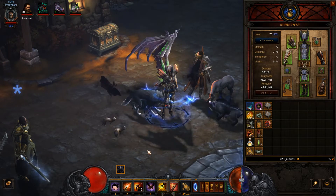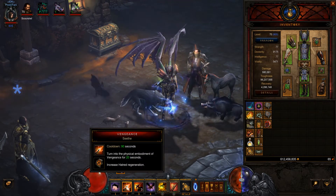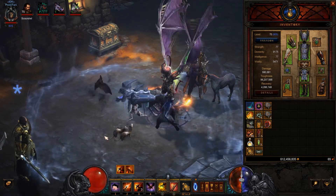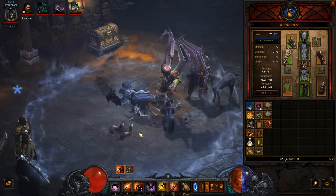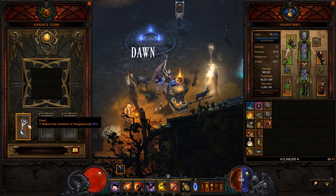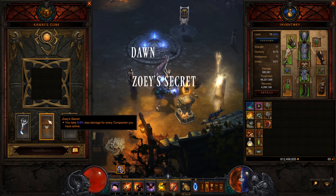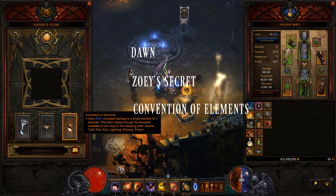Your main objective with this build is to have Vengeance up all the time, so you want your Cooldown Reduction to be over 36%, and you're going to want to spam your Sentry so any enemies within its bubble have their damage dealt reduced by 25%. For your Kanai's Cube: you want Dawn so you can keep Vengeance up at all times; for armor, you want Zoey's Secret so if you have all three companions, you take 27% less damage; and for your accessory, you want Convention of Elements so that when it cycles to fire, you can spam your Cluster Bombs even more.